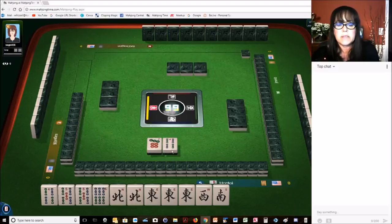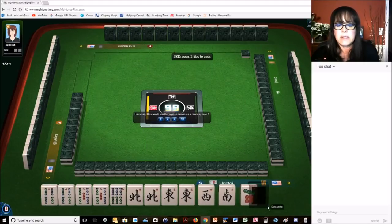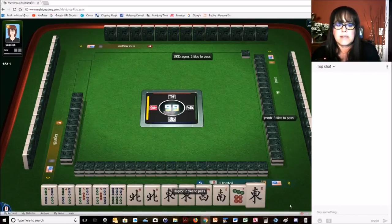We picked up a tile — very nice. Let's go ahead at this point and give up the east. We'll pass two. We're two away from the pair hand. Let's see if we can get a six bam, a west, or a south.